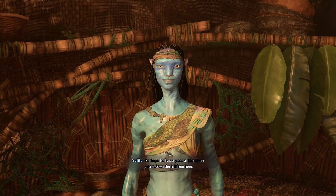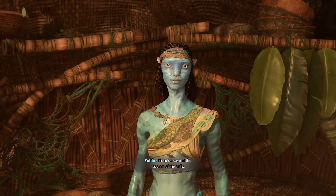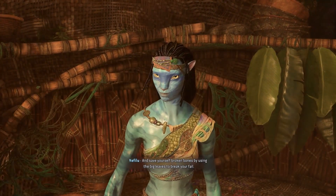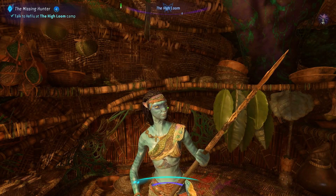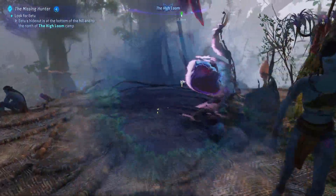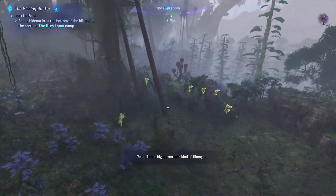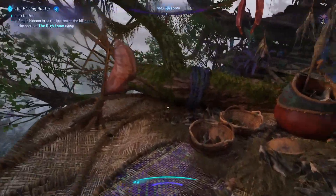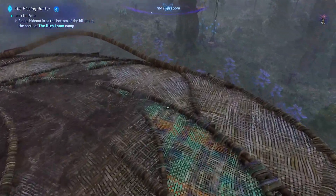It's just the three of us — stay out of sight. Usually it's fine, exhilarating even, we get home and celebrate. But this time we never did — he needs me, I must go. I could come with you. I'm retracing our steps — it's too far without an Ikran. I can search here. Don't talk about Ikrans — closer than you think. He has a place at the stone pillars down the hill from here, there's a cave at the bottom of the cliffs.